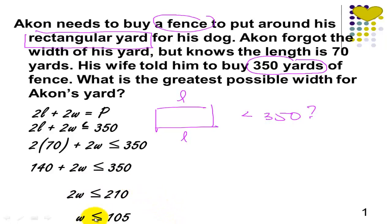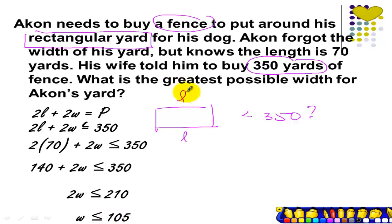So it means that the width can be equal to 105 or it can be less than 105. Given that the length is equal to 70, the maximum width that we can have for Akon's yard is 105 — that's the maximum based on the amount of fence he's going to buy. But since he's not certain about the width of his yard, there's a possibility that the width might be smaller than 105. If that's the case, we will not be able to use the entire materials. So it is possible that we can have less than 350 yards, and that's why we use less than or equal to instead of the equal sign.